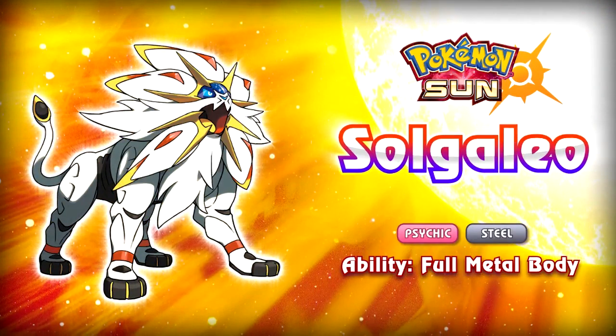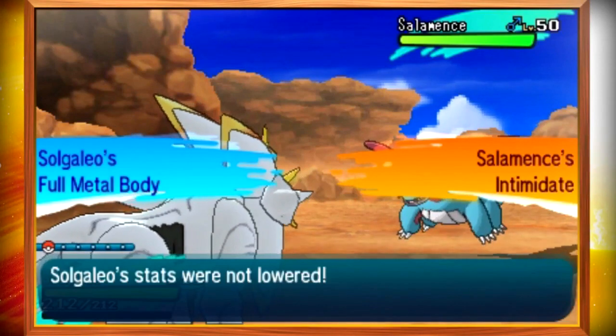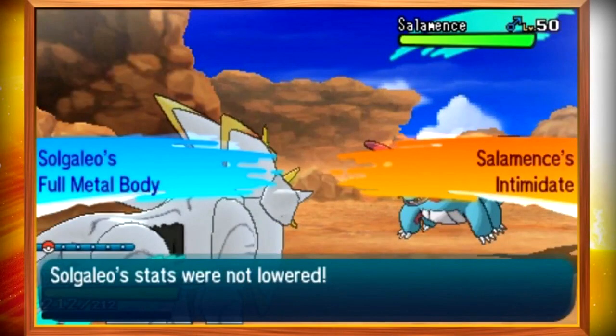First off, we'll talk about Solgaleo. I don't exactly know how to pronounce it — I'll have to wait for an official source to say it. People speculated the name due to trademark leaks, but it's now 100% confirmed. Solgaleo is a Psychic Steel type, and its ability is called Full Metal Body, which stops the Pokémon from having its stats lowered at all. The website claims it's a new ability, but it's actually just Clear Body — which is also owned by another Psychic Steel type.